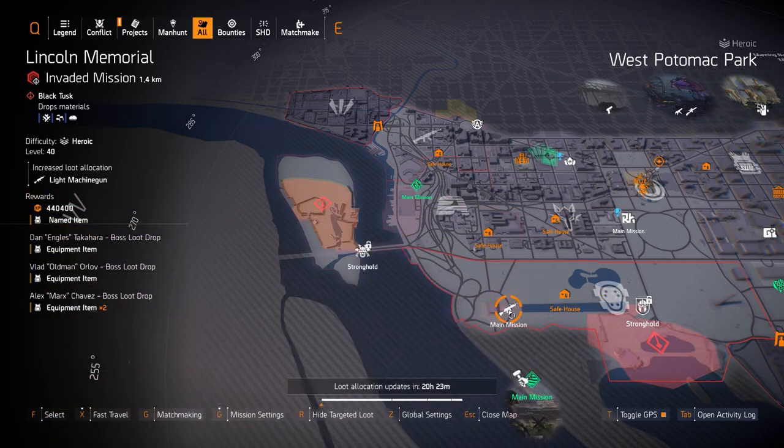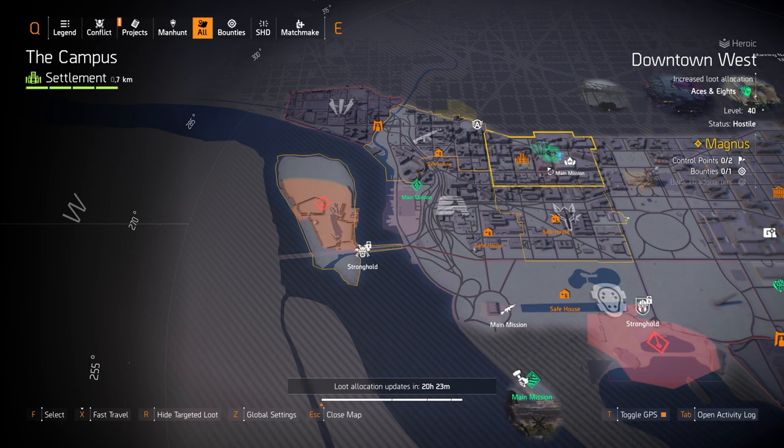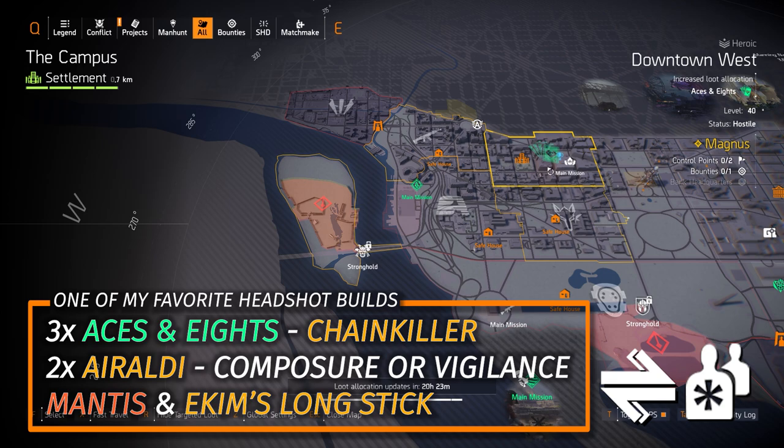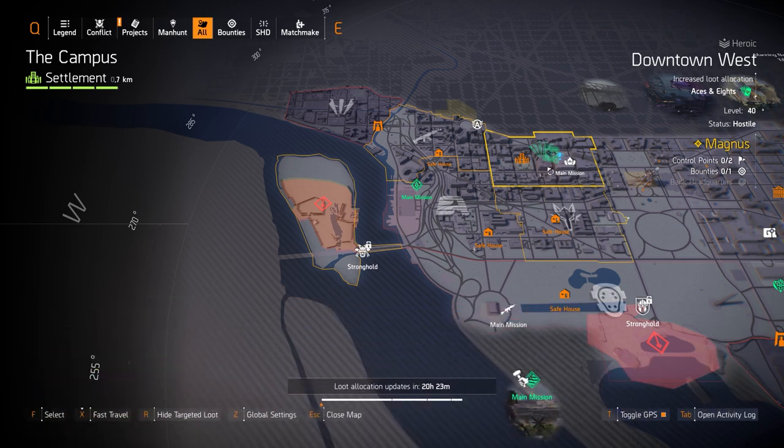Aces and Eights in Downtown West is definitely worth farming for any headshot damage build — it stacks really well on an all high-end headshot damage build. That's going to be three-piece Aces and Eights, two-piece Warlords of New York, one backpack with Vigilance or Composure — I prefer Vigilance — and then the Chain Killer chest piece with Perfect Headhunter. You want to run the Mantis and then Eken's Longstick or the White Death.